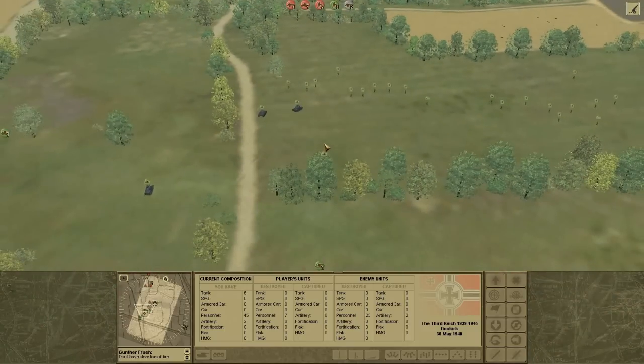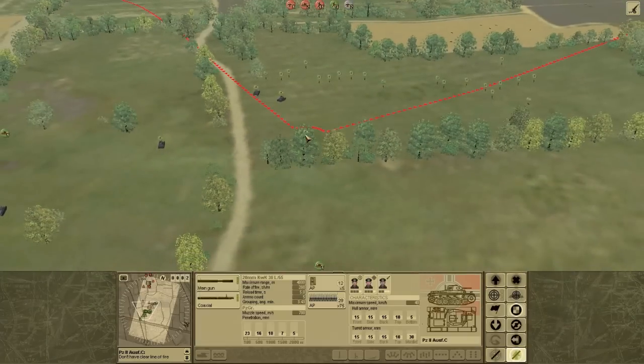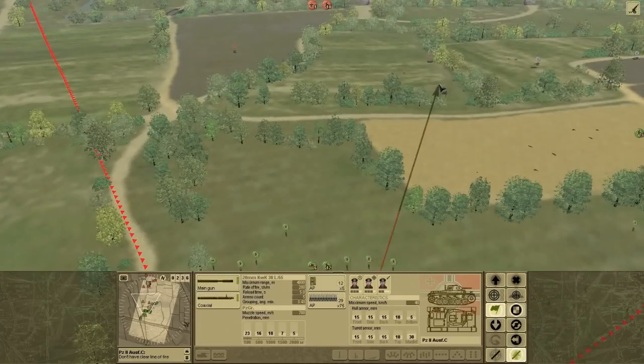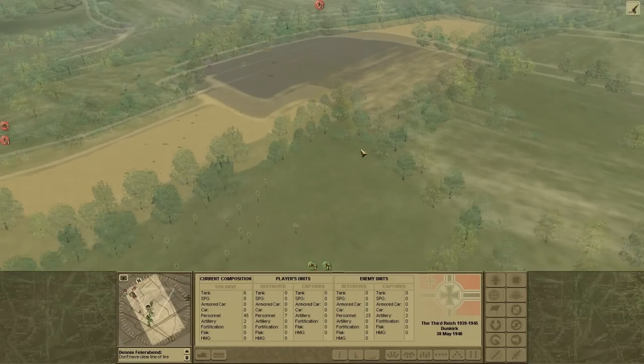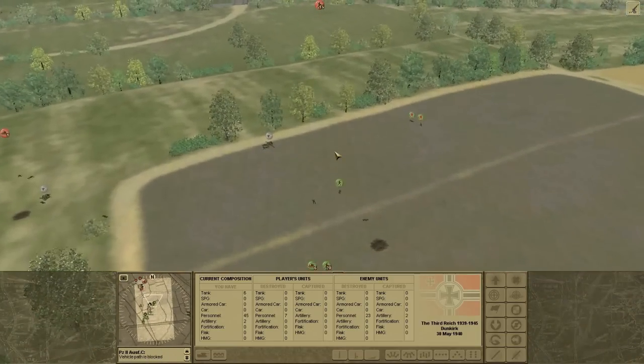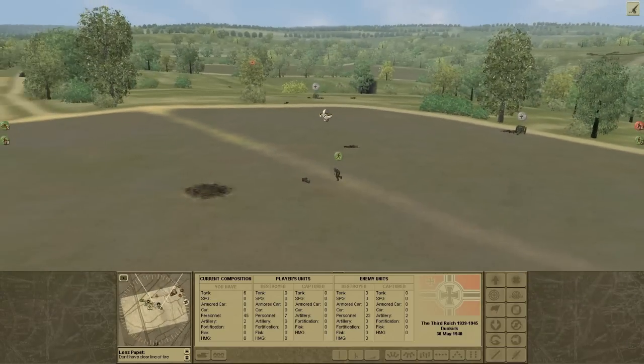I sent another artillery strike to soften those guys up, but I don't really know if it did anything. When you see the little flag I selected, when I select that flag it's in assault mode — that's like move-attack or whatever — where once they're going to their destination, they stop.